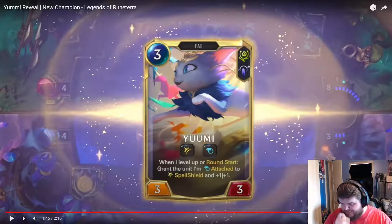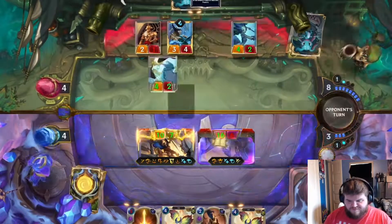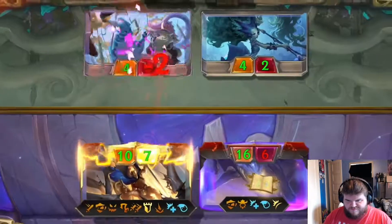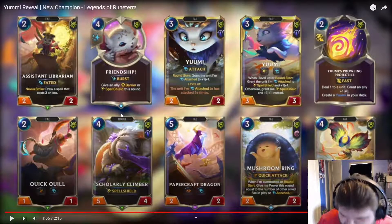When this unit attacks, Yumi levels up, which means the unit should immediately get Spell Shield. I will make the gods remember this day! The power of friendship! That's a spicy level up condition!